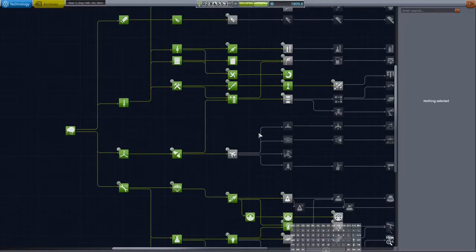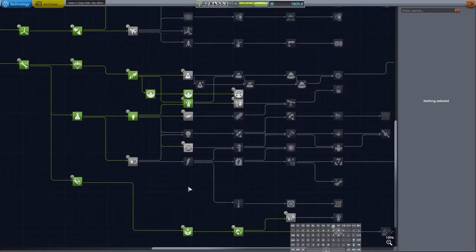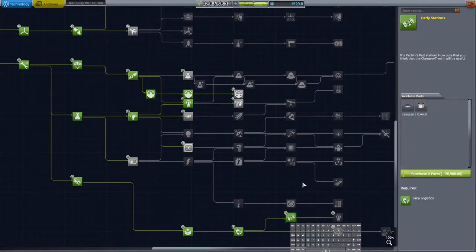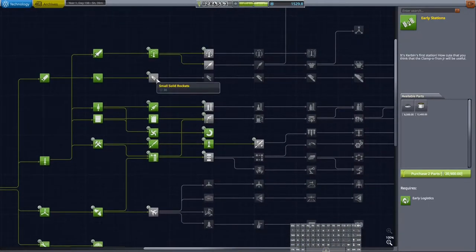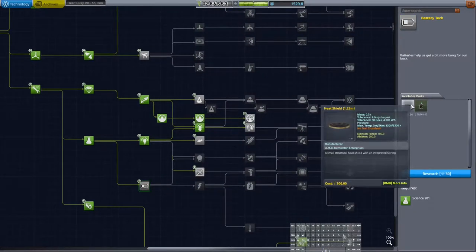We've also got 1800 science, and I fixed my tech tree. The problem, if you're curious, was that the mod that strips out empty tech tree nodes - 'Remove Empty Tech Tree Nodes' mod - there was a change in 1.11 and the mod needed to be updated to account for that. With the updated mod we can now get hitchhikers, which is going to be huge. We also have 1500 science to spend however we want, and money is much less of a problem now that I've updated the VAB.